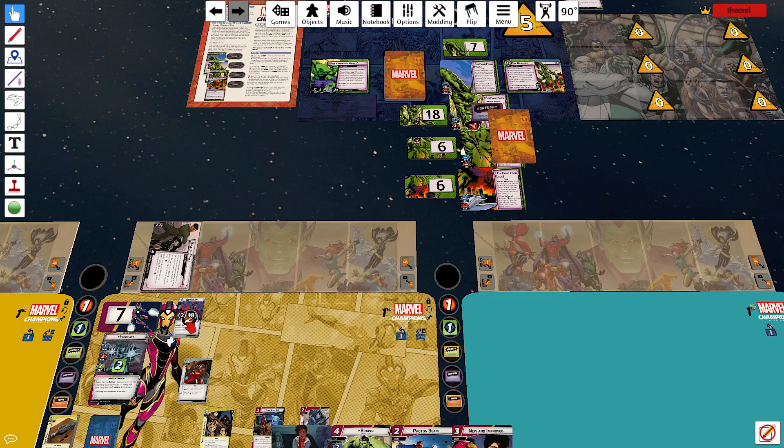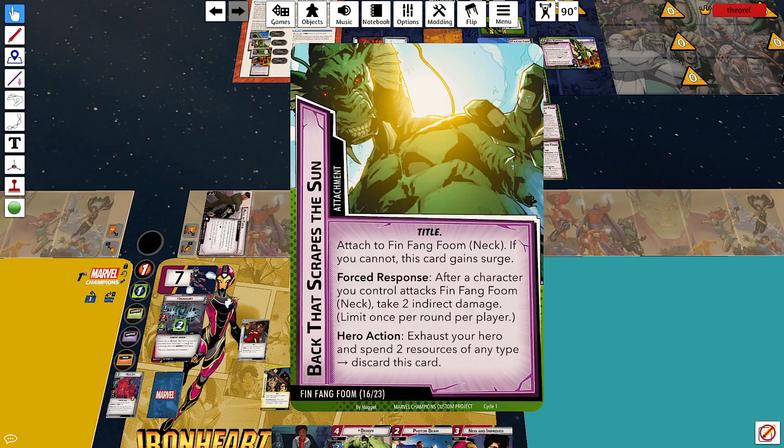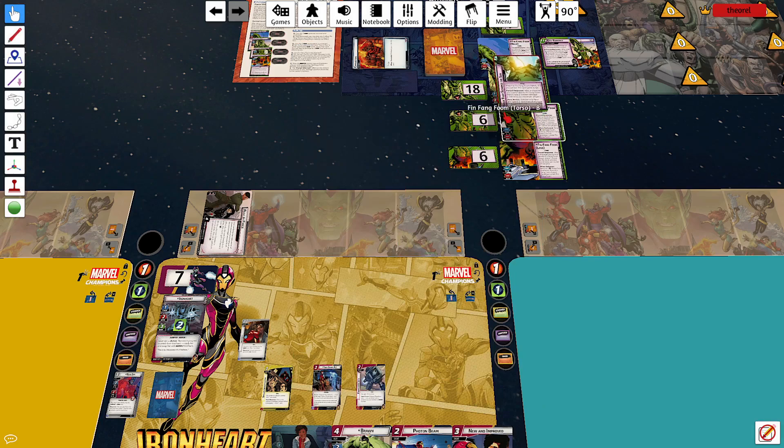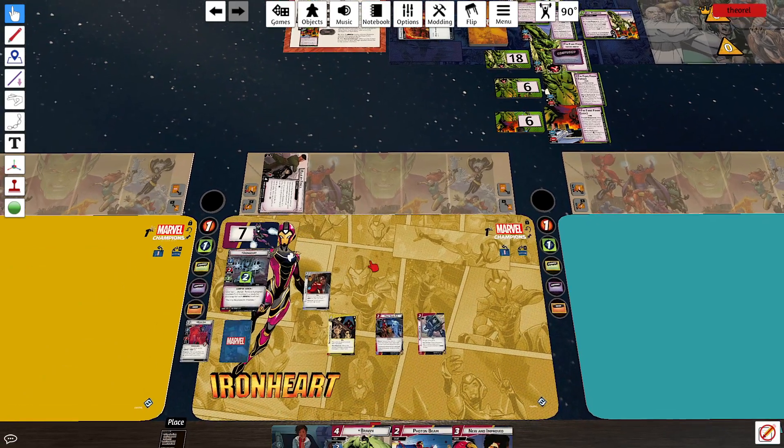Fin Fang Foom attacks me. Moon Girl defends and takes a bit of damage. Single encounter card: Back That Scrapes the Sun, attached to Fin Fang Foom's neck. That's annoying, but I'm not going after his neck yet because I can't fly.